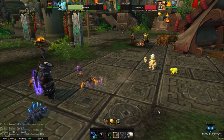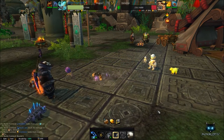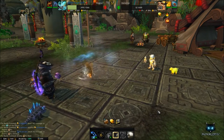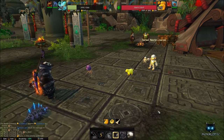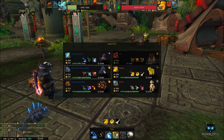To begin the battle, your first pet up is Sid the Squid against Blingtron's elemental called Owl. Your first skill is Whirlpool, followed by Bubble. Bubble will block the next two attacks you receive. On the third round, cast Water Jet and continue using Water Jet until Owl has been defeated.